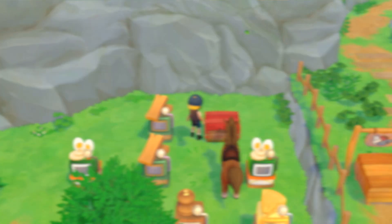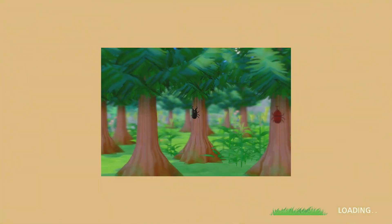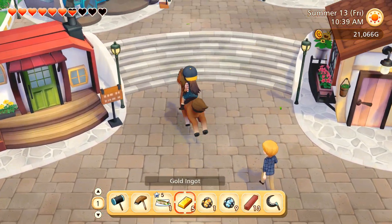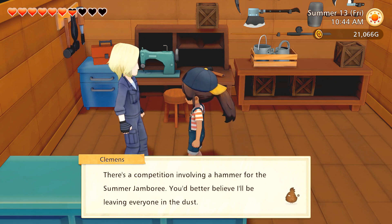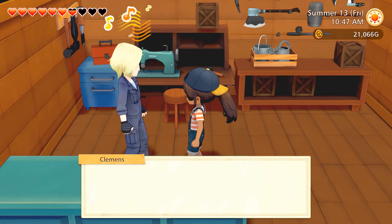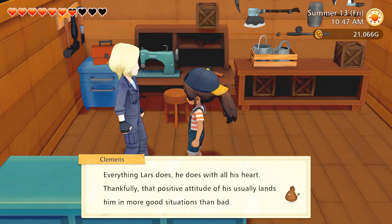We're going to need some supple lumber so we'll grab some and head to Clemens. Look at all those cool bugs - we really should be looking for some because they probably only come out in summer. The moment of truth! Clemens, really good to see you. There's a competition involving a hammer for the summer jamboree - you'd better believe I'll be leaving everyone in the dust! Clemens, I like you so much I'm going to give you this gold ore as a thank you for the work you're about to do on my hammer.